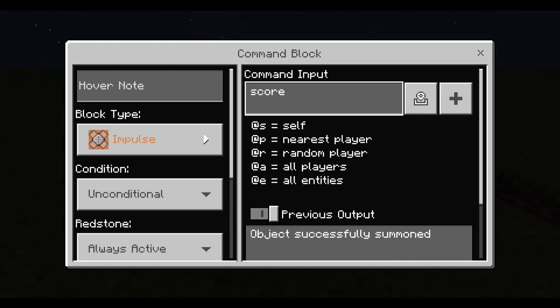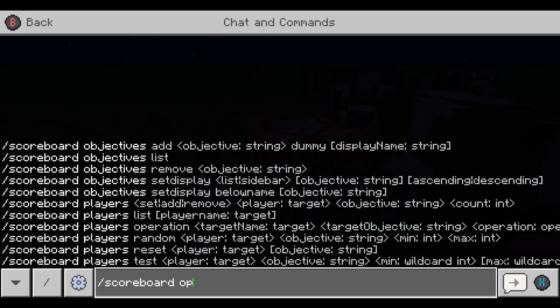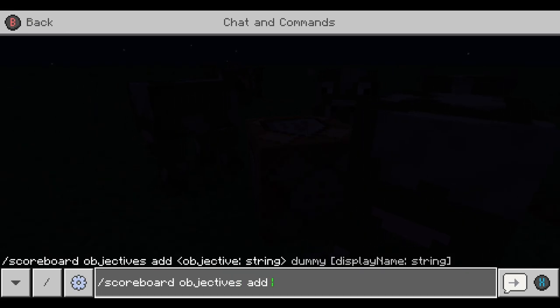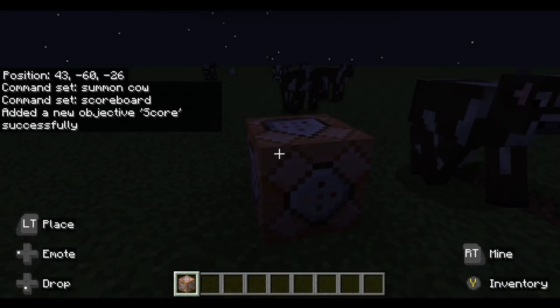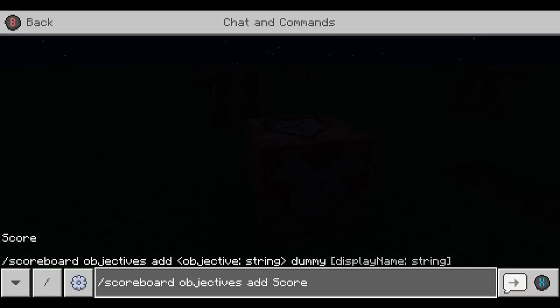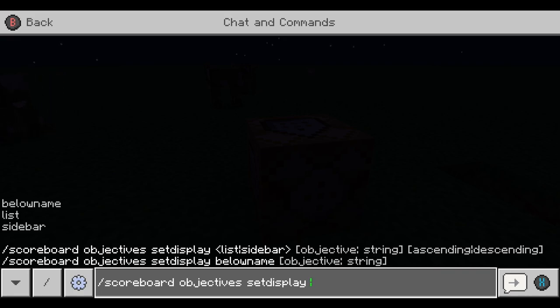Now for scoreboards. To set up a scoreboard, you want to do `/scoreboard objectives add`, then name it something. Let's call it 'score', and then you have to put 'dummy' at the end. That adds the score objective. Now you need to do `/scoreboard objectives setdisplay` and then choose: 'belowname' goes below your name tag, 'list' goes near the exit menu, and 'sidebar' is on the side of the screen.